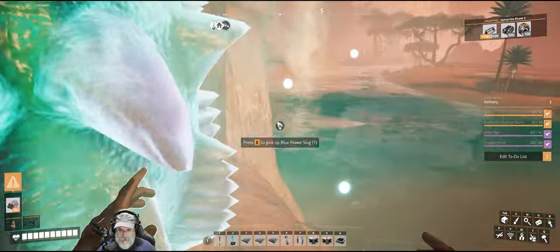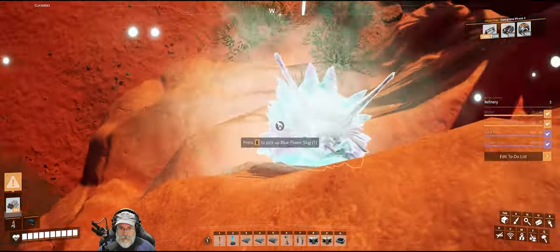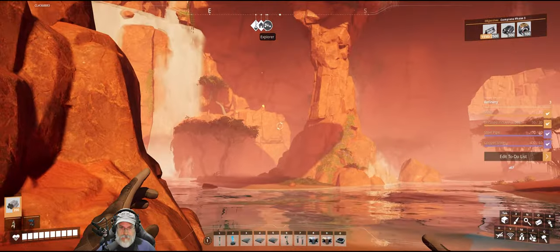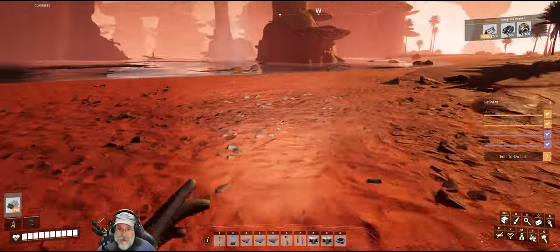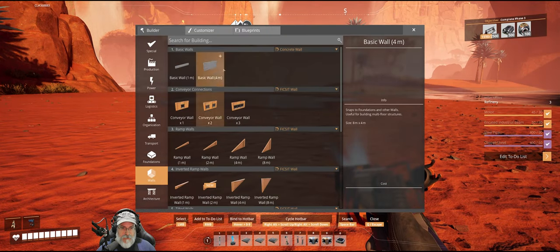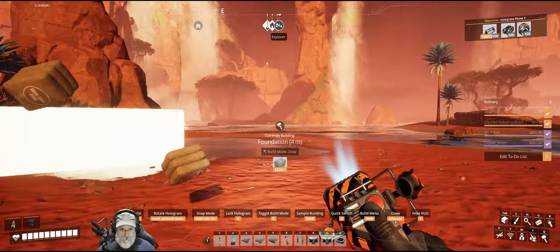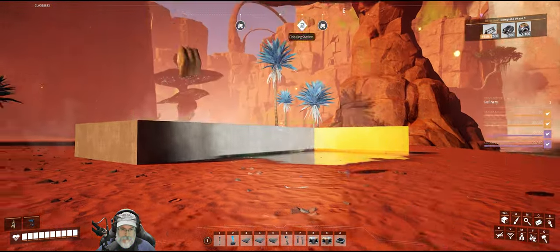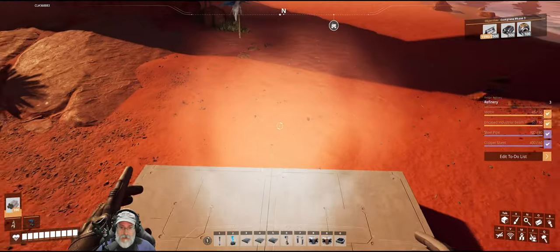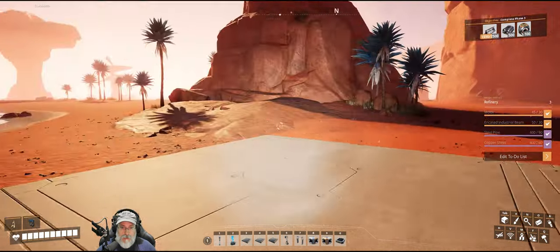I can't stand on this ledge right here - there we go. Very cool looking over here. This is the Spider Coast for anybody who doesn't know that - the far east end of it anyway. Let's grab some foundations, go back to concrete and grab the four-meter, and put that on the grid. I have to think about how I'm going to set this up because refineries are pretty large - I'm still in fly mode.